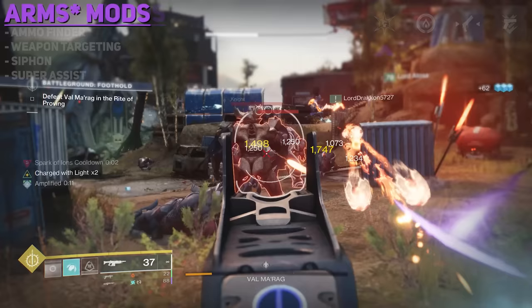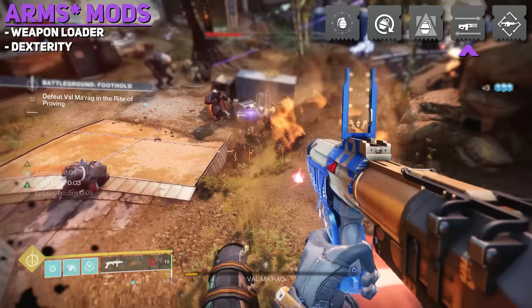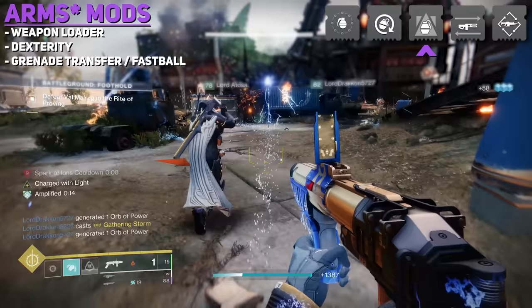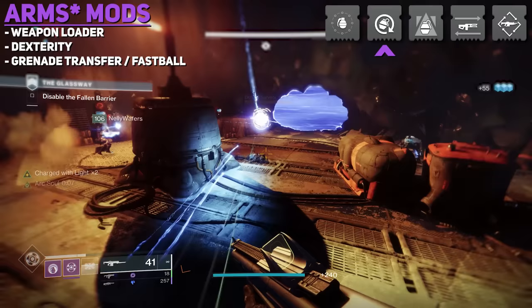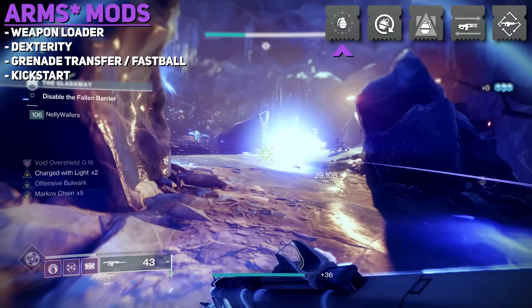Arm Armor Mods include: Weapon Loader Mods, which increase the reload speed of a specific weapon; Dexterity Mods, which increase the ready and stow speed of a specific weapon type; and Grenade Ability Transfer and Kickstart Mods. Ability Transfer Mods let you generate energy for one ability by using a different ability. The Fastball Mod is also here, increasing grenade throw distance. Kickstart Mods give you energy for an ability when you fully expend that same ability energy.